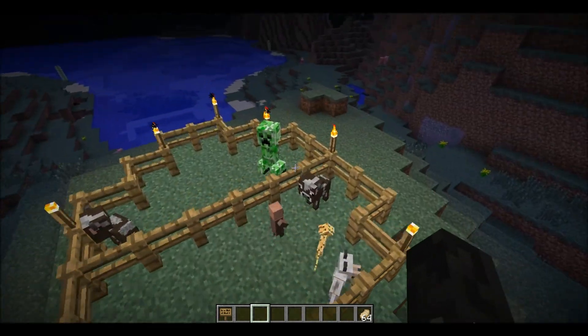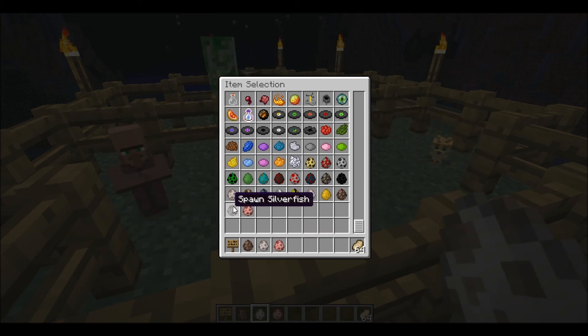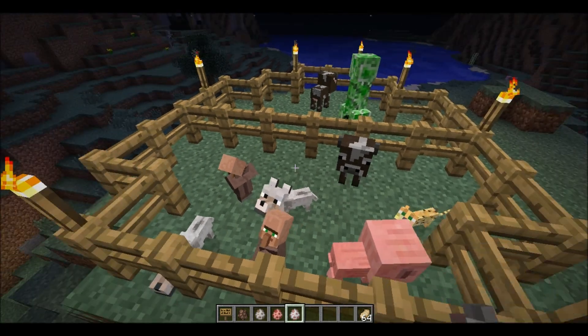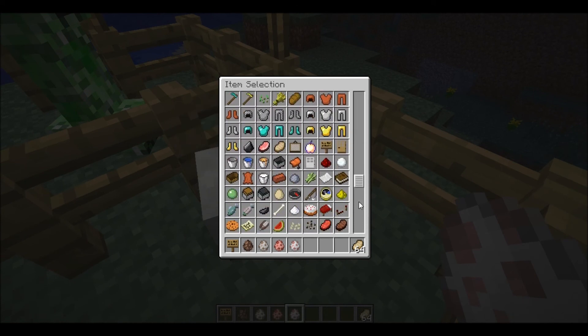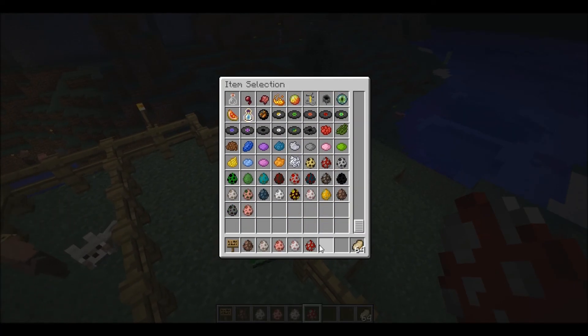Now, eggs will now spawn the baby version of a mob. I like the villager babies. Because it's an egg it spawns a baby, so: baby villager, baby wolf, baby pig, baby sheep, baby mooshroom. But it doesn't work with normal mobs like squid or ghast.